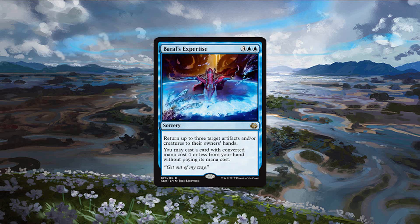Brawl's Expertise is the next blue card to talk about. Five mana to bounce three things is almost always going to be a good exchange for you, both in terms of mana and board state. You pay five to bounce three things — even if they cost about two each, they're probably going to cost even more — so your opponent is behind on tempo. You paid five to make them pay six, and chances are you're going to make them pay a lot more than that. On top of that, it also lets you play a card with converted mana cost four or less from your hand for free, so there's no reason you shouldn't be first picking this card.